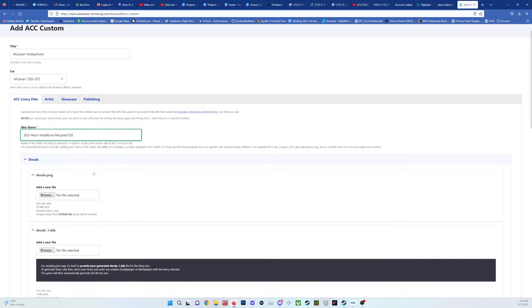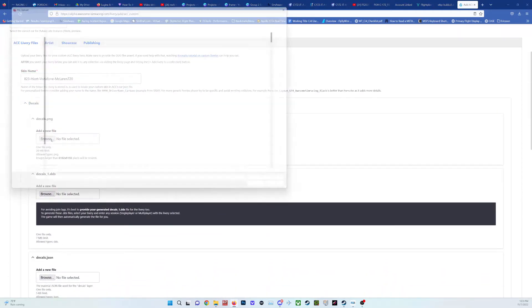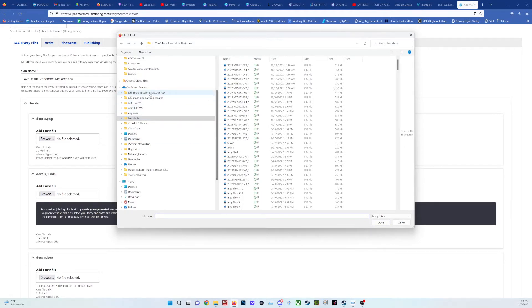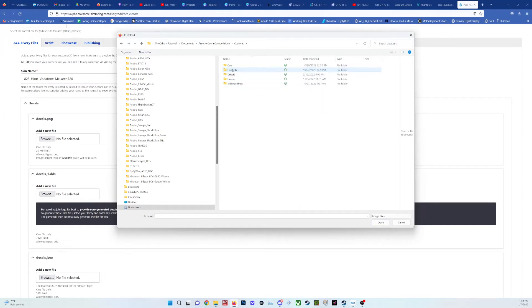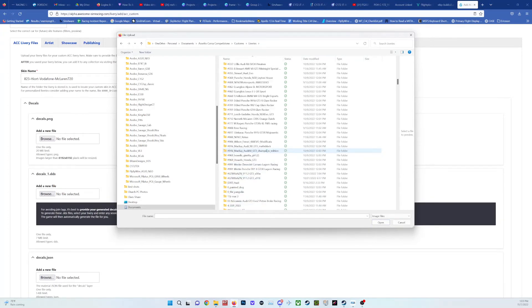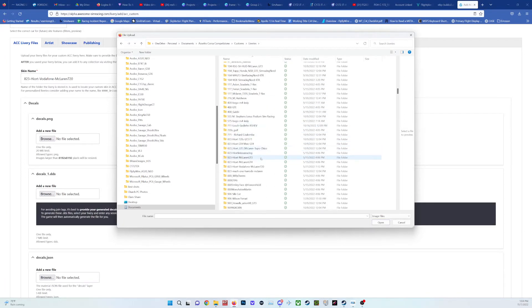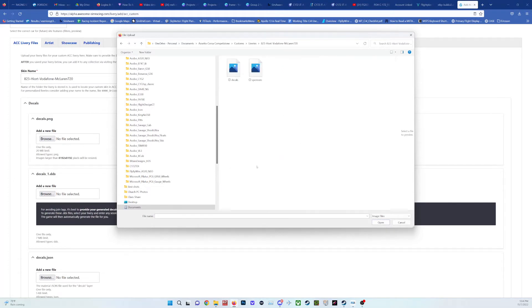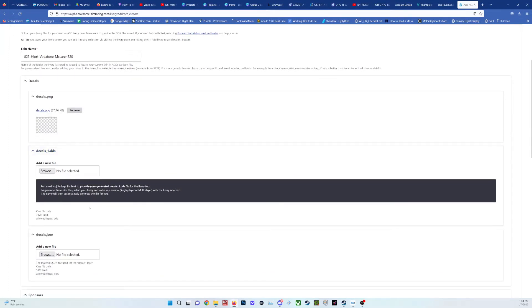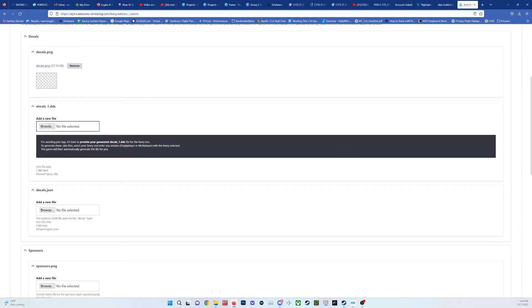I paste the folder name in. Now I'm going to add the files, so I go into the same directory. I navigate into the 823 Vodafone folder. It wants the decals file — open that. It then wants the DDS file. I don't have a DDS on that particular one because I haven't used it for a very long time, but if you have a decals_1.dds or underscore_1.dds, you upload it.